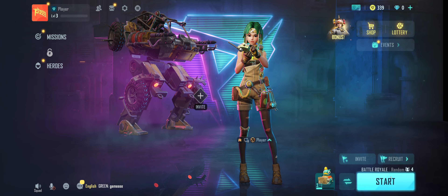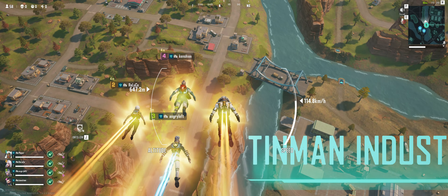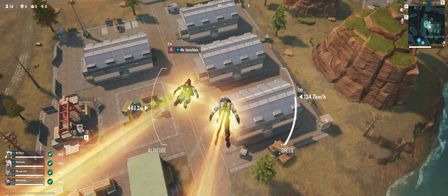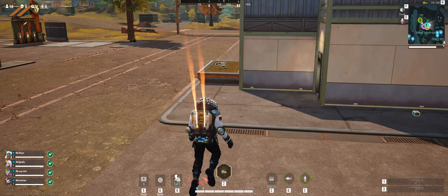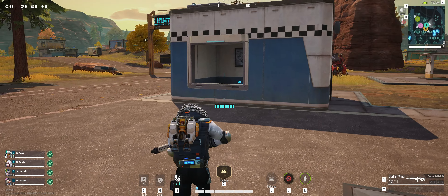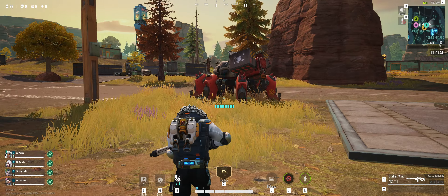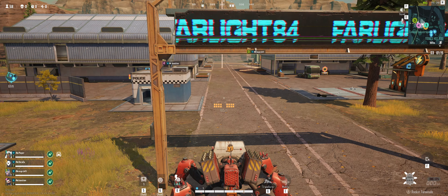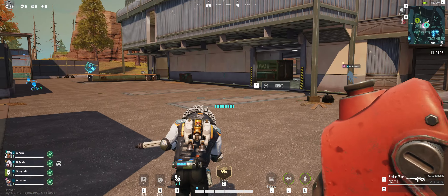Alright, we're back — another squad, another match. I smell a win! I think we dropped in a very similar area to last time. There's a sniper — I'm not sure I want that. Oh, you can get inside one of these like a tank. You can transform it — it's weird. Alright, we don't want that. Let's get some weapons.